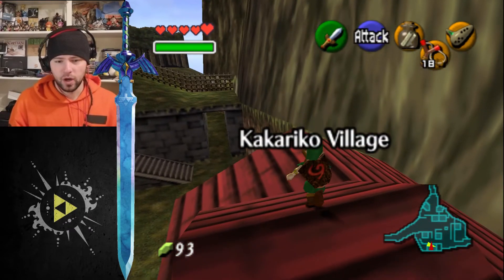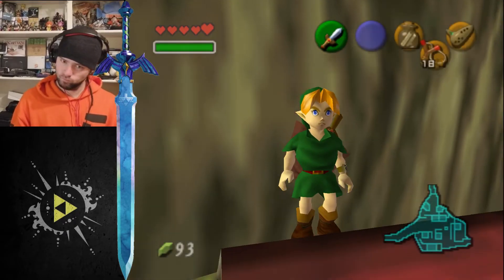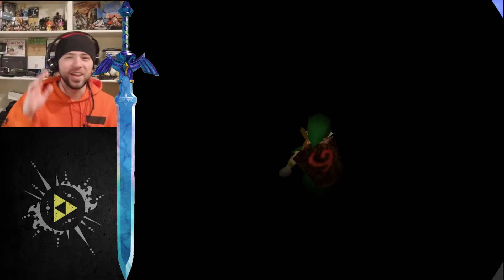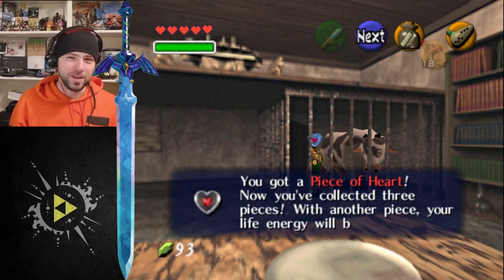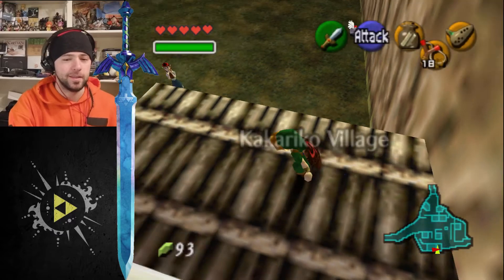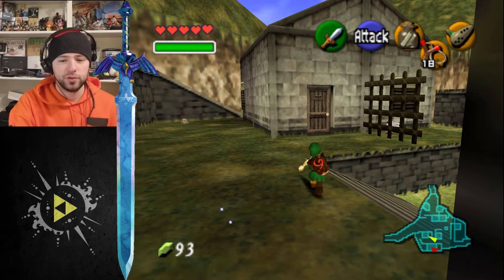Alright, here we are. So somebody in the comments told me about this, and I knew there was more of a reason to be up here than just to drop down. Okay, this is the ledge. I was going to be so disappointed. Oh hello, Moo Moo! So that's how you get the heart piece there. And there's one more place I wanted to go before I called it quits for the day. Let's see if I can remember and get there. Actually, we're also going to swing in here real quick — I should be able to get something from these guys, finally. These spooky, spooky Skulltulas.